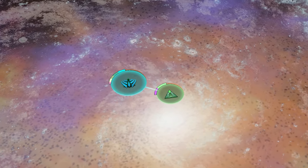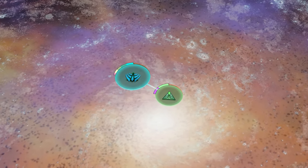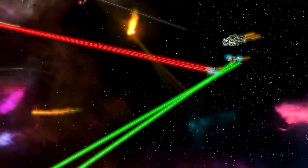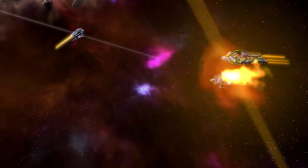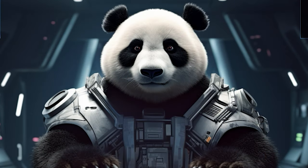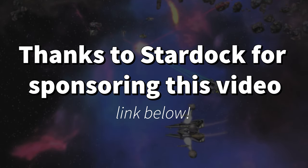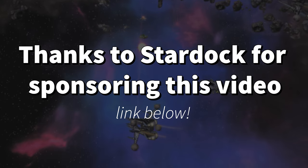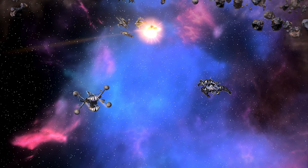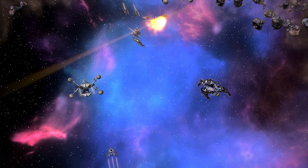Galactic Civilizations 4 Supernova has just released and it's an unapologetically large space 4X strategy game with a high level of customization backed by Alien GPT, a very interesting lore-based AI model. This video is brought to you by Stardock Games — I'll have a link below so you can check out Galactic Civilizations 4. Now let's jump into some of the juicy stuff.